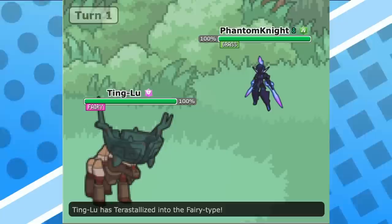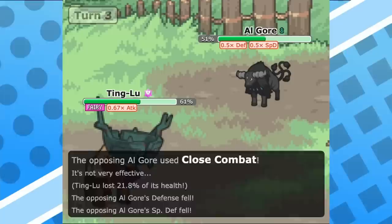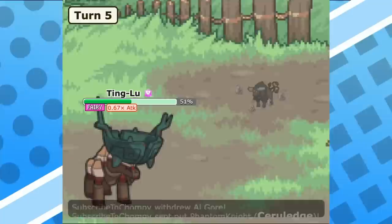Tera poison has also been a great option, allowing once again to eliminate many of those defensive problems in exchange for a weakness to ground and psychic. Psychic isn't all that common compared to ground, so ground is really the only issue to worry about. Tera poison additionally allows for the removal of toxic spikes on switch-in, once again helping Tinglu establish itself as that bulky hazard pokemon on your side, and finishing in the top 10 usage for February has just reinforced that idea.